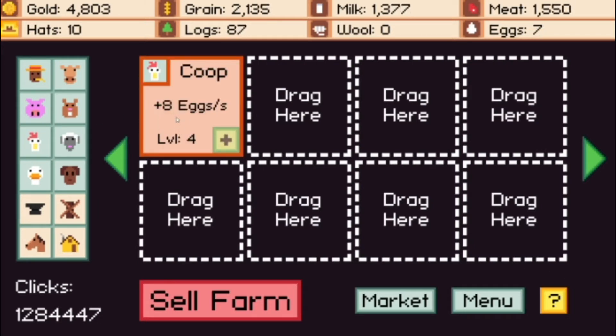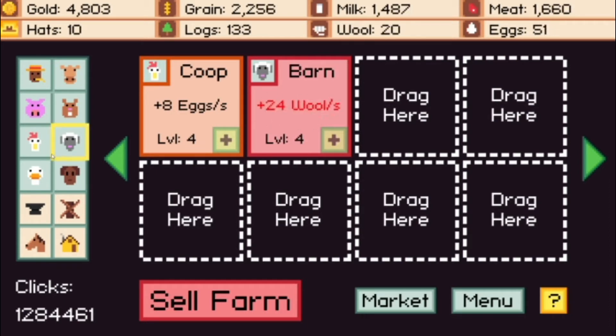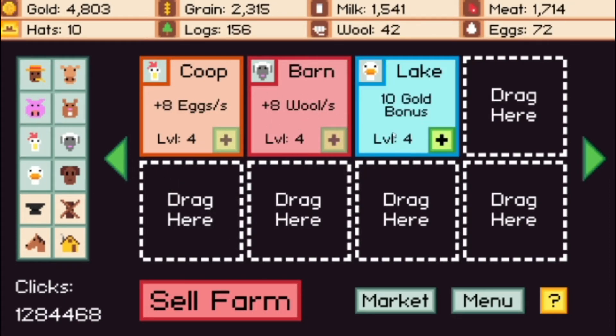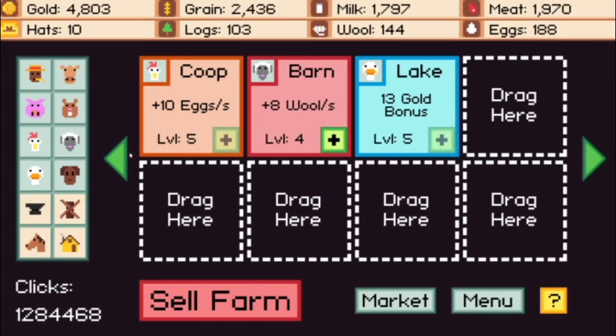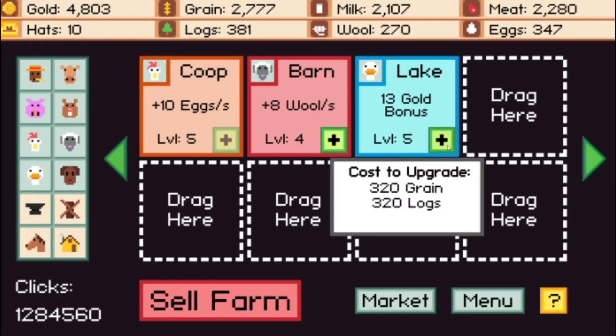You'll eventually build on to that. You'll have the coop here that gets you eggs every second, then you'll move to the barn which provides wool, then you'll be able to get the geese — the lake — and this is actually a unique one. It's a gold bonus. It does require resources; the cost to upgrade is 320 grain and 320 logs. I'm going to hover over my beaver here, and as you see, the logs have a three times gather rate.